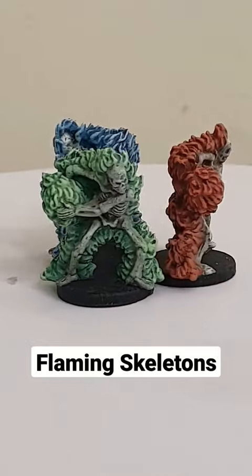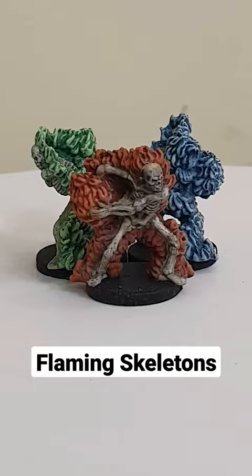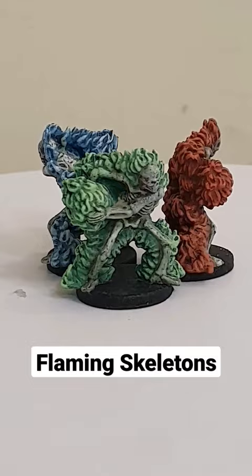What you see before you are the flaming skeletons. The thing with the flaming skeletons is the miniatures — there's three of them and they come out of the Castle Ravenloft Dungeons and Dragons board game. I've decided to go with three different colors: green, red, and blue. I've used a variety of different shades to get there. The skeletons are actually white and they're hurling fireballs.